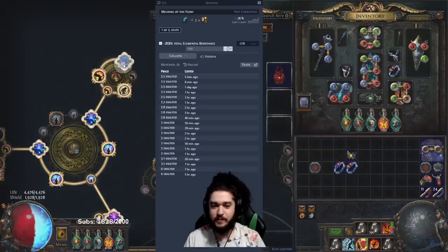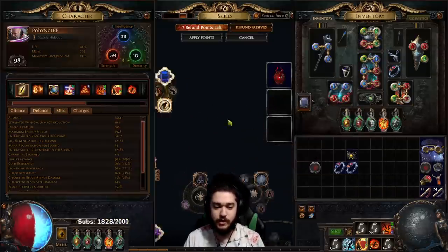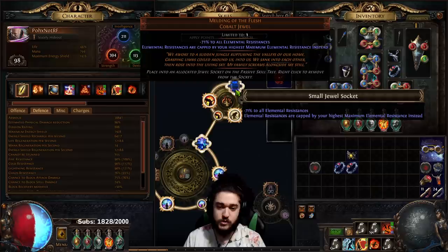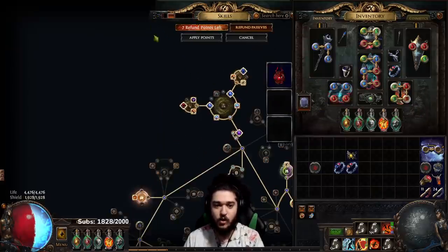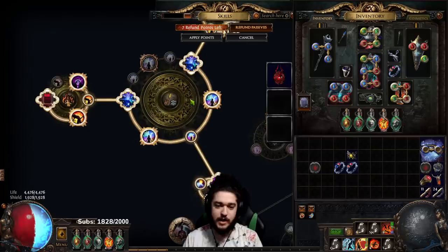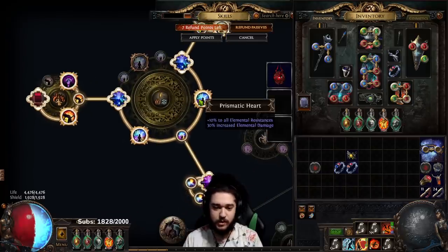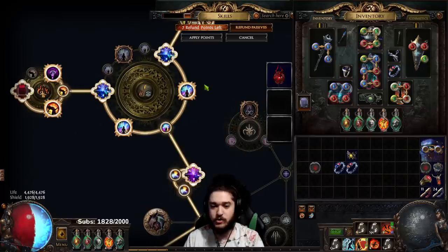This is not a price-checking stream. I want to explain how I fit Melding of the Flesh in because of the resistance issue. Since we don't run Purity of Elements in this version and we take Melding, we have very high res. So I told myself how am I going to get all of this gear? The first thing I did - and this is probably going to be very expensive to copy - I got myself a Prismatic Heart large cluster jewel.